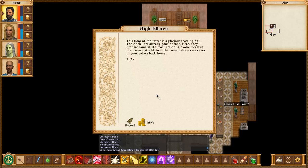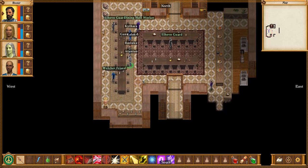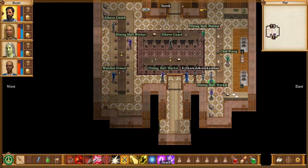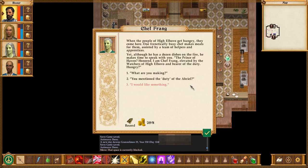This floor of the tower is a glorious feasting hall. The Ariel are already good at food — here they prepare some of the most delicious exotic meals in the known world, food that would draw raves even in your palace back home. One frenetically busy chef makes meals for them, assisted by a team of helpers and apprentices, yet although he has a dozen dishes on the fire, he makes time to speak with you. The Prince of Haven — honored. I'm Chef Frank, elevated by the Watchers of High El Hovo and bearer of the duty. Hungry?